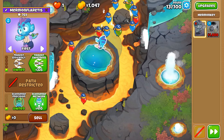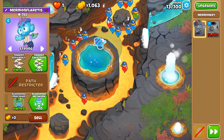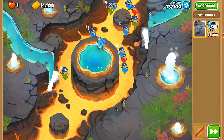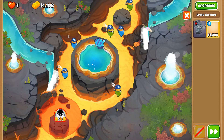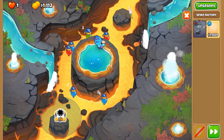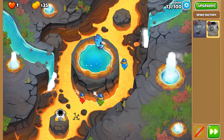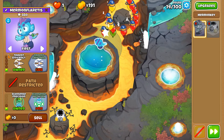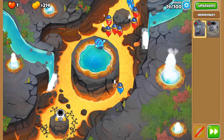I'll put you back onto first because of shenanigans and stuff. I need to put you back on first, and then back on strong. We're going to summon our spike factory and put it at the very back of the map here, just so that some ladder spikes will be able to reach over here and pop some leads.